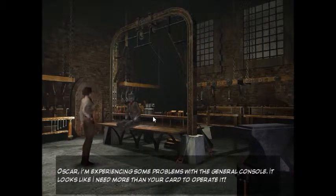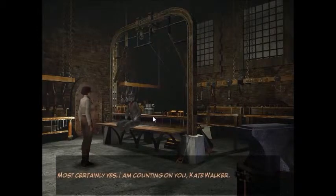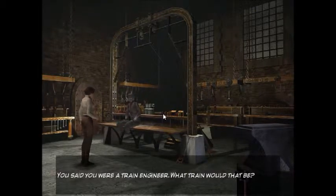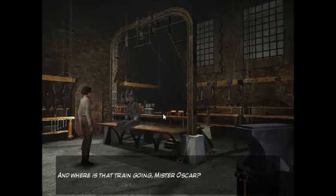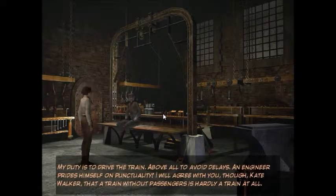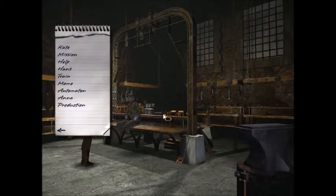Oscar, I'm experiencing some problems with the general console — it looks like I need more than your card to operate it. 'To my knowledge the console is in perfect working order.' I guess I must have forgotten something. Your knowledge sucks! 'Most certainly, yes. I am counting on you, Kate Walker.' I'm sorry Oscar, I didn't mean it. Oh, let's ask him about the train — he can drive the train! 'But Kate Walker, you have not seen the magnificent train waiting at the station?' I've been in it. And where is that train going? 'The train is going far away, very very far away indeed.' Are you taking any passengers? 'My duty is to drive the train, above all to avoid delays. A train without passengers is hardly a train at all.' 'For further details please consult Anna Vorarlberg.' You forget he's a robot — an automaton. He only knows what he's programmed to know. 'I have the impression you are the only person who can help me.' 'What good am I without appendices, I ask you?' Oh, don't put yourself down buddy, we'll find you some stuff.